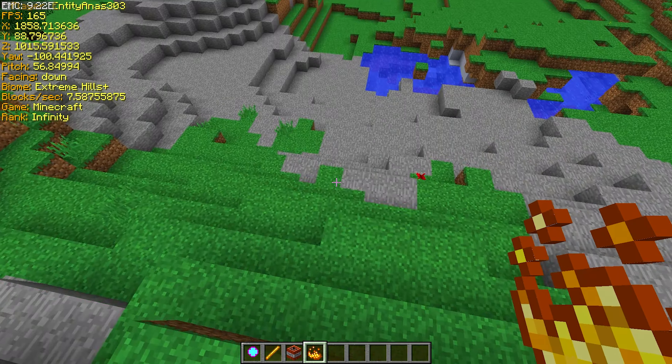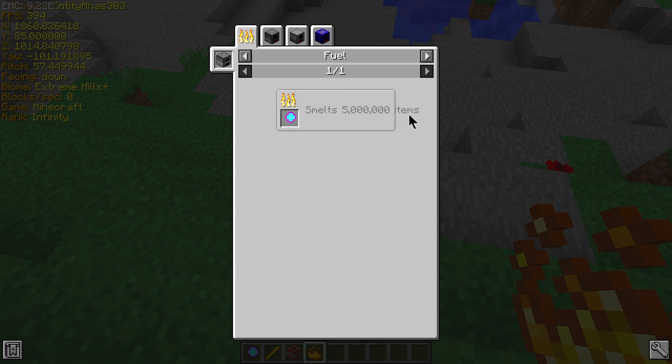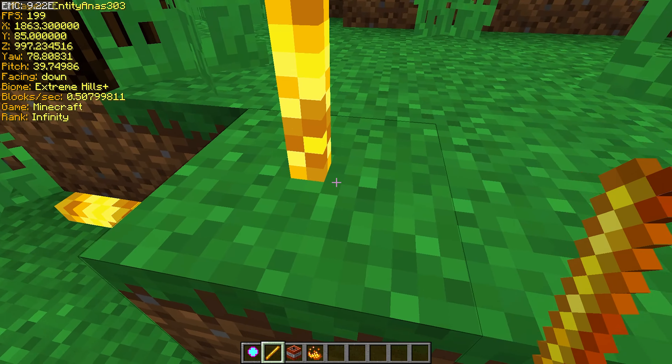First I'm going to show you how the infinite fuel is crafted — it's just four coal and four diamonds. It can smelt five million items, which is pretty overpowered, but not as overpowered as my other mods that I'm going to be making.